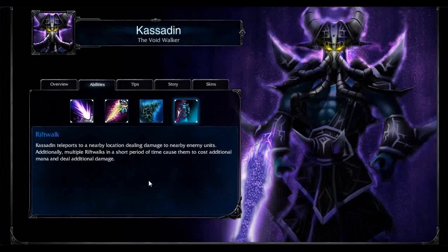Rift Walk — the infamous ability that is Kassadin's true signature and his ultimate. Kassadin teleports to a nearby location, dealing damage to nearby enemy units. Basically, if you land on top of them or in melee range, you deal damage to them.